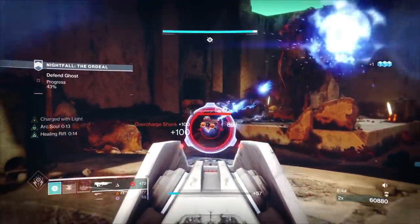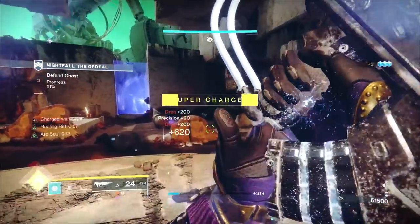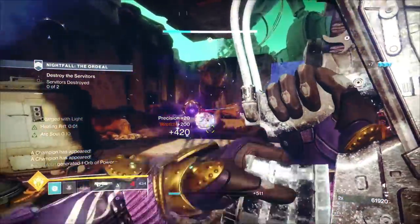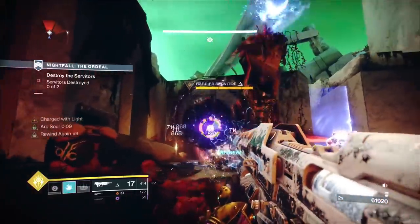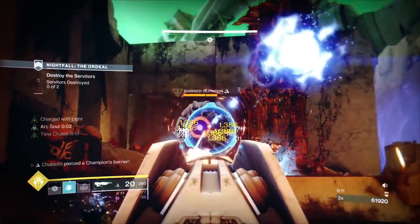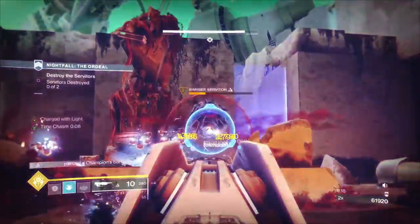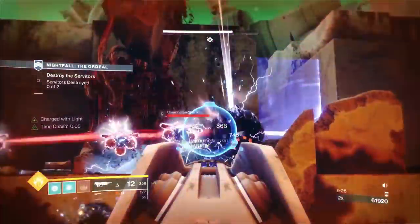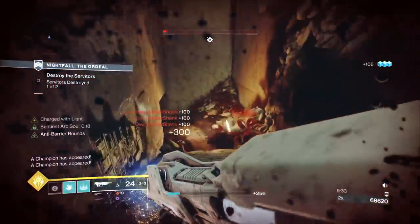In terms of what can stack and what can't: we have three ways of getting a turret or Arc Soul — No Time to Explain, our grenade converted into an Arc Soul by holding the grenade button with Getaway Artist, and a healing rift. The healing version and the grenade version are the same Arc Soul — they don't stack with each other. But what does stack is No Time to Explain's turret, because it's a different entity. So you can have two turrets at once, plus you'll be firing with your pulse, doing a lot of combined damage.